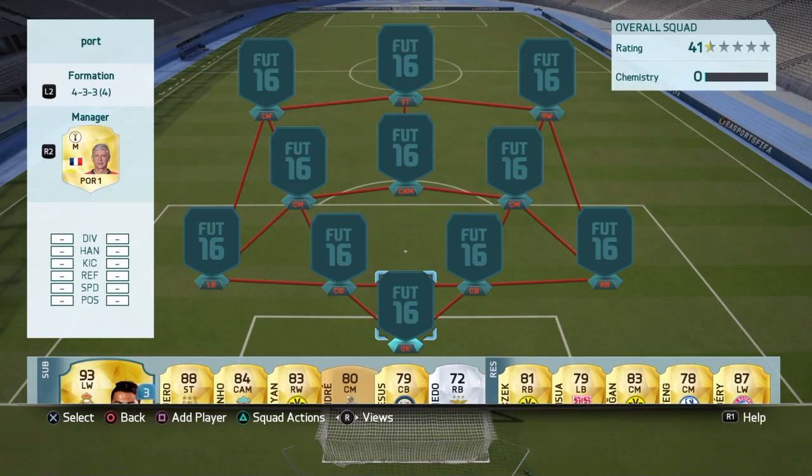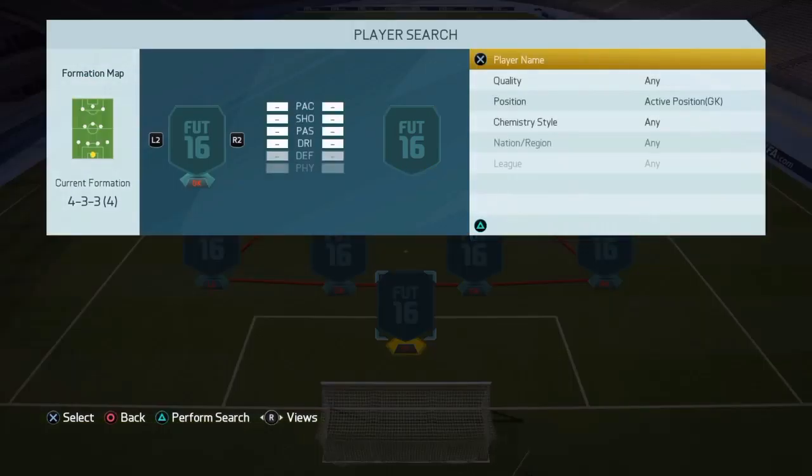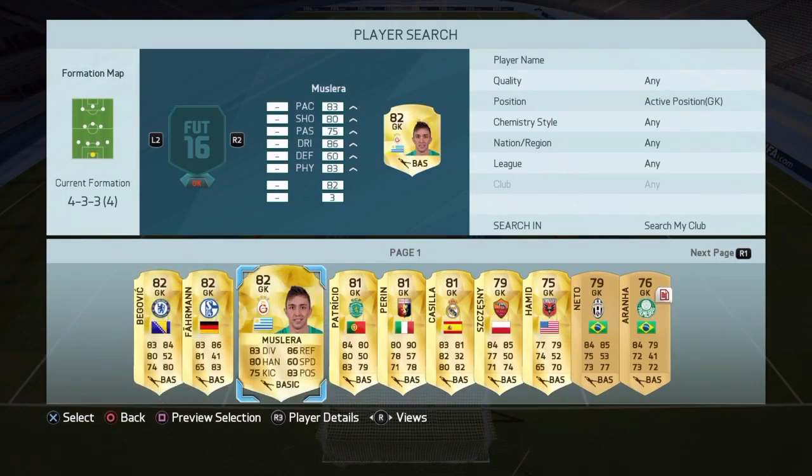What's going on guys, Boltz here again with another squad builder. In this video, a 130,000 coin Portuguese league squad. The Portuguese league in my opinion is one of the best leagues on FIFA, so underestimated, and I personally think I should see a lot more teams like this.